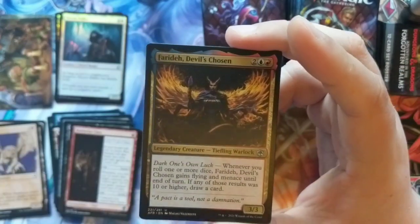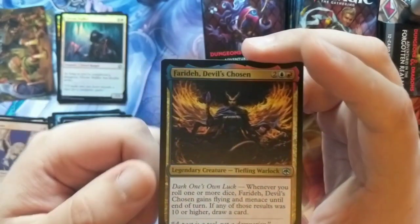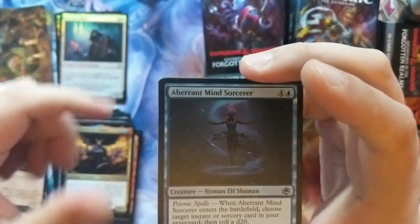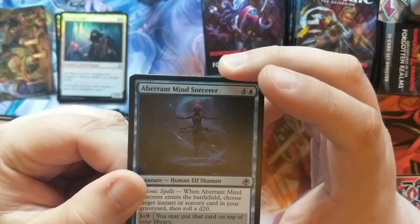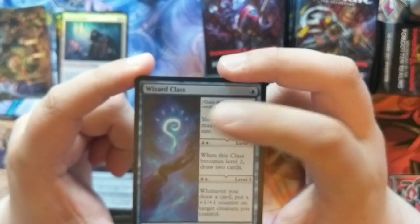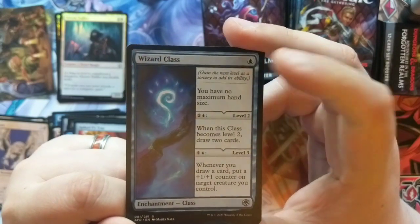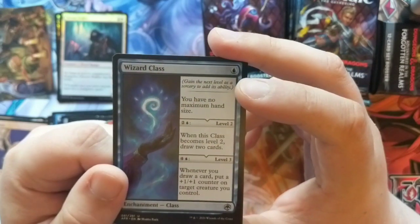We got Faraday the Devil's Chosen — this is a little different artwork than the other one. A Pact is a Tool, not a Domination. I don't know too much about Faraday — she's probably in one of the more recent books I haven't read. Aberrant Minds Sorcerer has a psionic sorcerer with a little d20 you roll when you activate its ability. Spike Trap. Wizard Class — it has no maximum size, which gives the flavor of having a spellbook that can infinitely grow. Unlike Sorcerers in D&D, Wizards have no size limit. When they become level two they can draw more cards. Wizards are really powerful in D&D in the mid-to-late game.